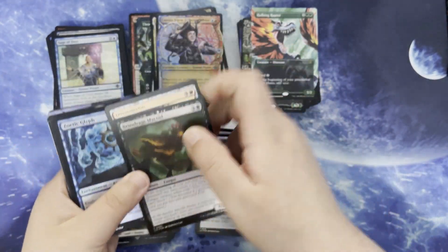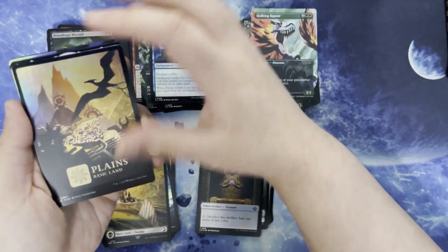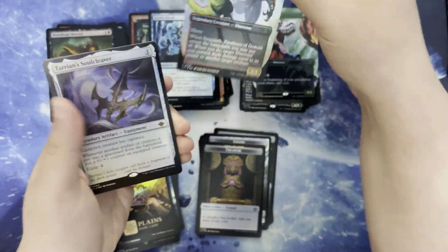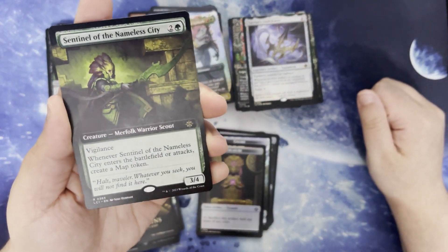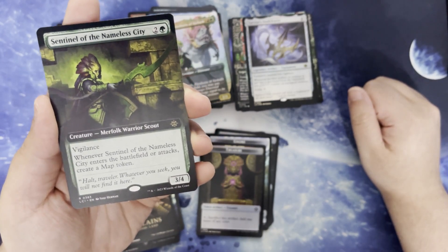There's commons, uncommons, pretty Plains. Isquith, Firstborn of Gishath in the old art. Tarion Soul Cleaver, which we've read before. Sentinel of the Nameless City. Two and a green for a creature — Merfolk, Warrior, or Scout. 3/4 with Vigilance. When it enters the battlefield or attacks, create a map.